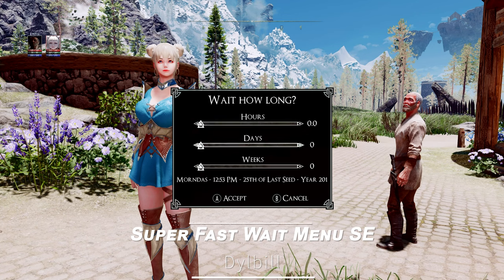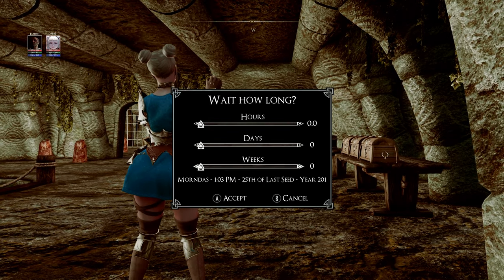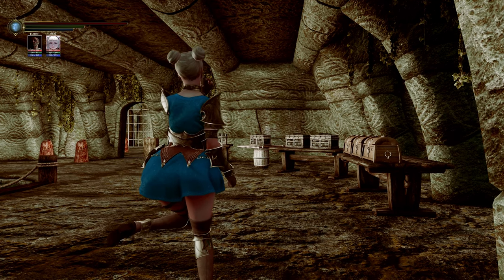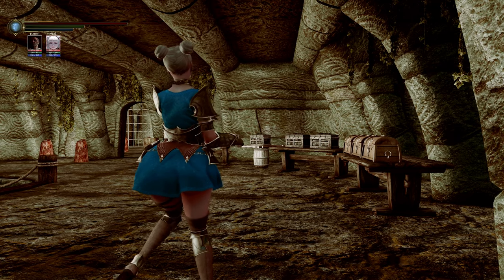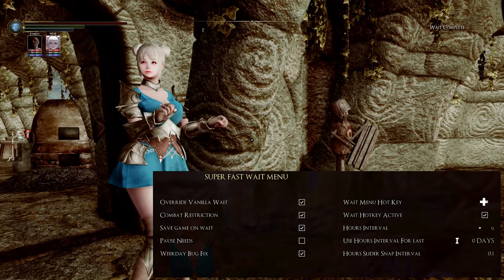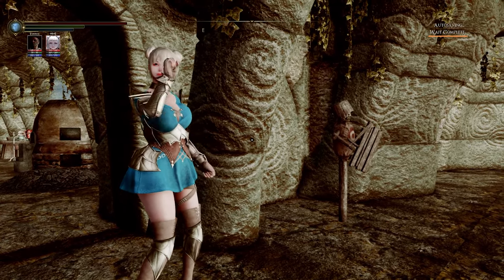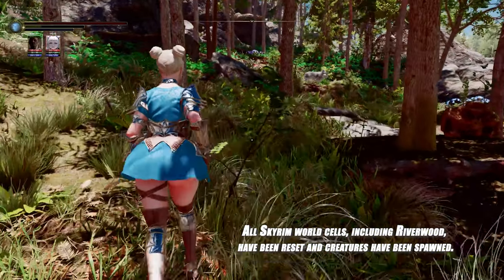Next up is Super Fast Wait Menu SE. This mod introduces an ultra-fast wait menu that lets you wait for several days at a time. Waiting under 24 hours is instantaneous, while waiting over a day cycles through each day very quickly. Waiting for more than three days triggers World Cell and Vendor Stock resets, which can be useful for troubleshooting or resolving issues with other mods. You can set a separate hotkey for this menu, or redefine the vanilla wait menu to use the new one, making it a practical and efficient tool for managing in-game time.